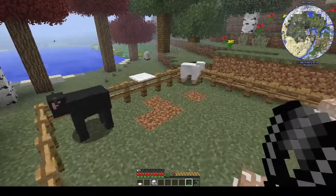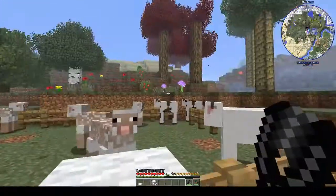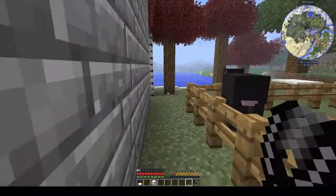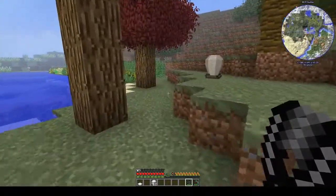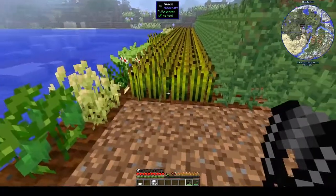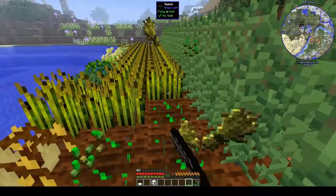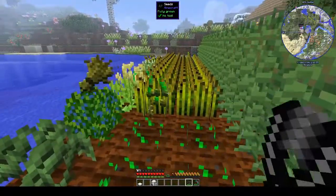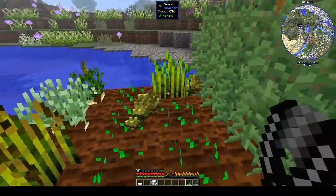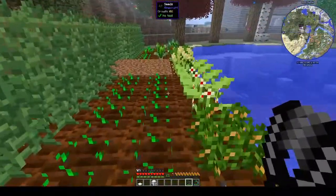We need more sheep — how many do we have? There's four. We need some wheat; the sheep need wheat to breed, right? I can't remember. I honestly can't remember. Let's get some wheat then — it's been so long since I've had to breed up sheep. I think it's wheat; the cows definitely need wheat. Do we need anything else? It's springtime now, which is good.